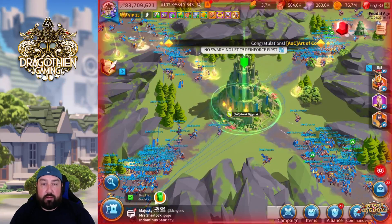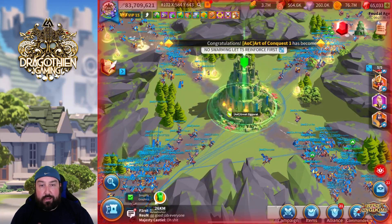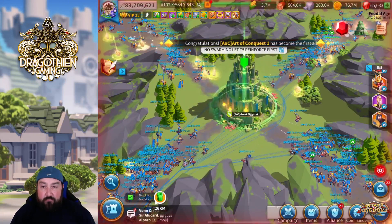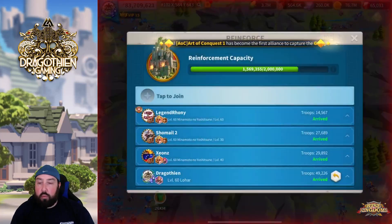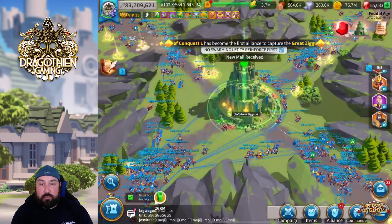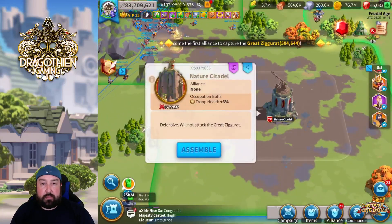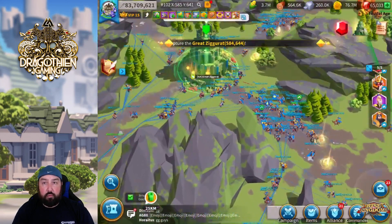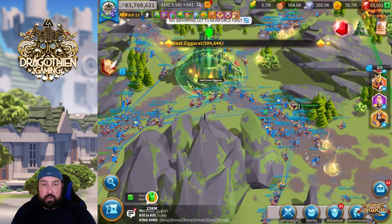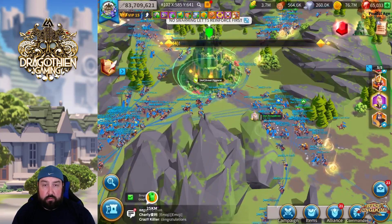No wipes, no nothing. It took about five or six minutes. It wasn't too bad — once the rally actually hit the Ziggurat, it took about five or six minutes. We got all the rewards. That's me removing my troops from the Ziggurat because we're going to give a couple of the other alliances inside of Kingdom 16 the occupation rewards for the achievement, and then also give Kill from Kingdom 15 the same thing.